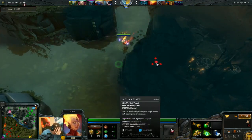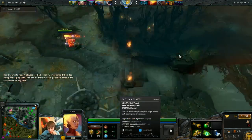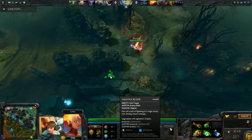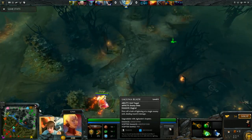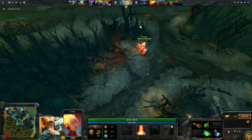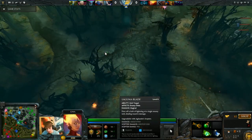Her ultimate is a very simple ranged nuke - it's like Finger of Death basically. The scaling is a little different. They used to be almost identical spells in Dota 1, but now it does 450 damage at level 1, less than Finger of Death, but the cooldown is much lower at 70 seconds. If you get an Aghanim Scepter, the damage increases and the range also goes up by 50% - rather than 600 range, it goes up to 900, which is pretty nice.